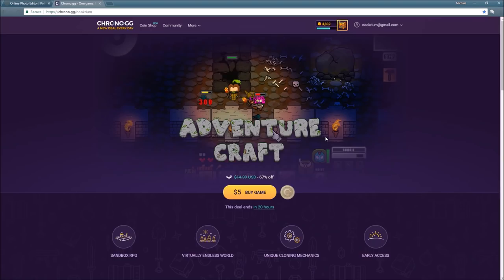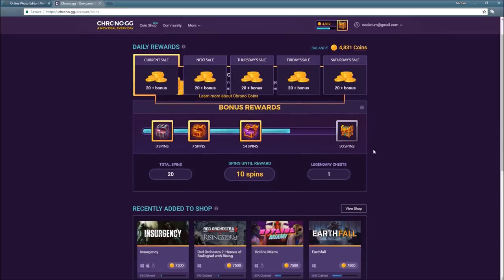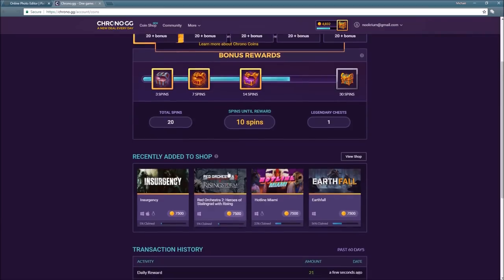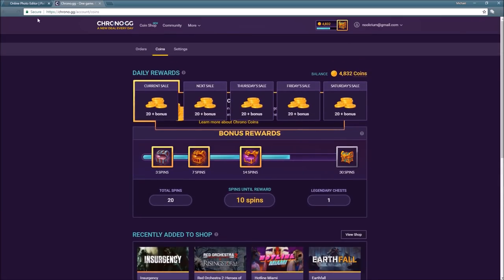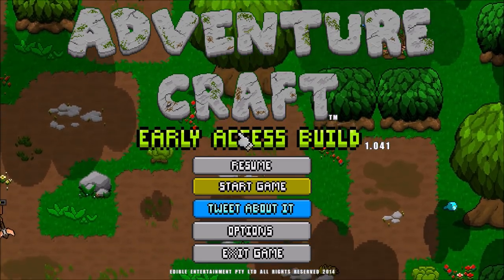I played this game back — it's been almost a year since we played this one. It's still in early access, very very slowly developing, but I thought we'd see how it has developed. On this site you can click and get coins, and you can use the coins to buy games if you want. But the main part is a deal-a-day kind of thing, and AdventureCraft is the deal today for $5. So let's check out AdventureCraft and try it out.